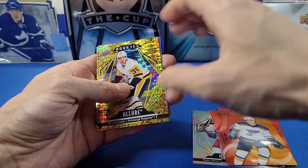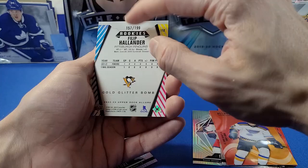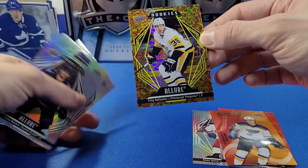Last pack: another red rainbow of Quartier, a color flow of Tory Krug, and — whoa — a gold glitter bomb of Philip Hallander, numbered 1-out-of-199! That actually looks really cool. Gold glitter bomb, 199 numbered on the back — that looks nice.